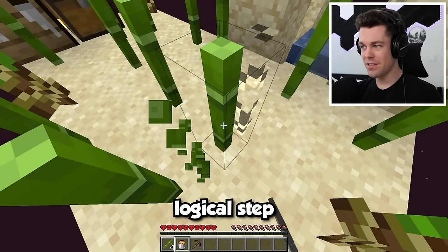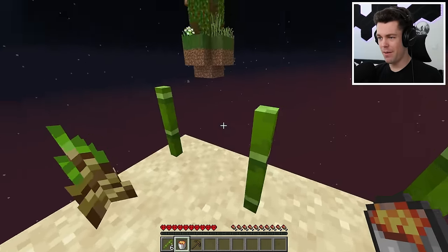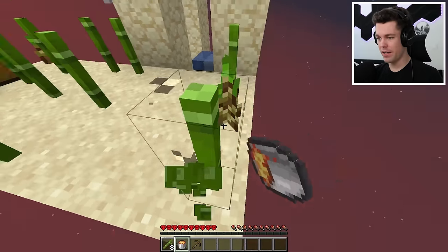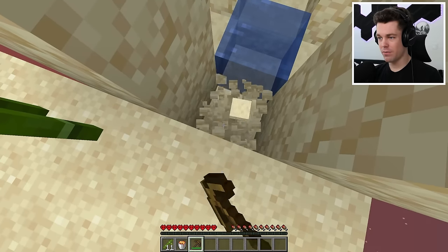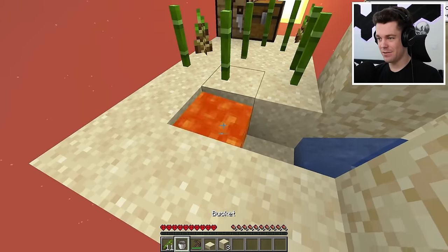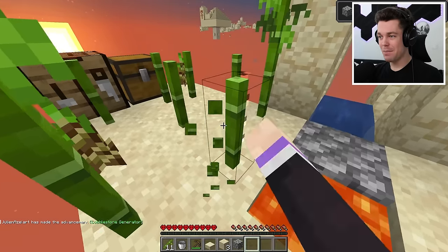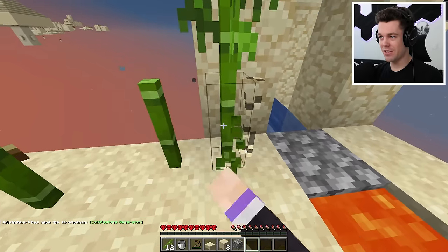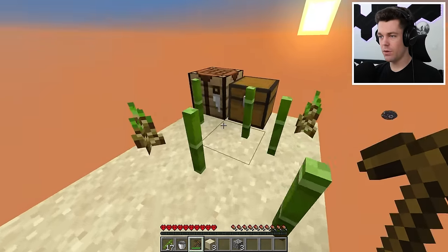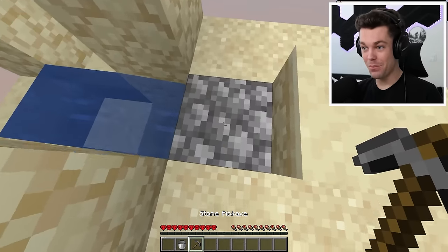Now I think the next logical step is going to be to make a cobblestone generator. Once we have that, we'll be able to get some blocks and head over to this island to get some wood. Let's clear out a little area and build the generator right here. It works — nice. I feel like my bamboo is going to burn down though, so let's just get rid of it around the lava. Now let's get three pieces of stone and craft up a stone pickaxe. Amazing — we're making progress already.